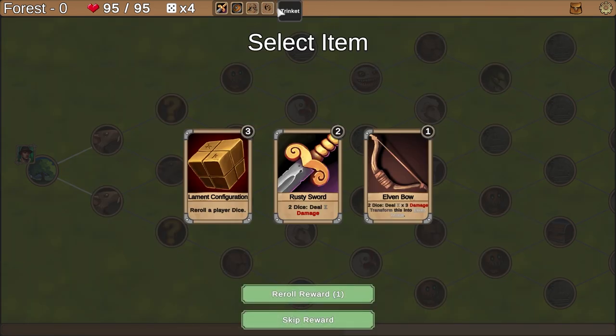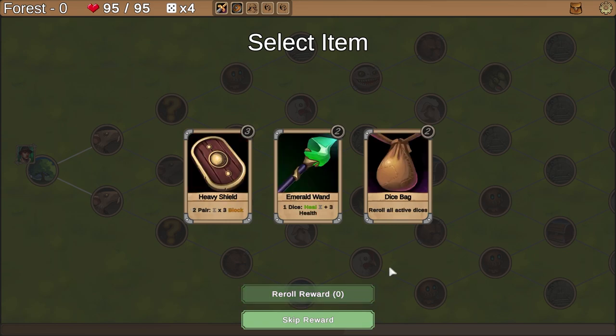I guess these are my items maybe. We got three choices here. None of them is really calling my name. Being able to re-roll a dice might actually be pretty useful, or I could re-roll the rewards. Let's just see what we have available — I will re-roll.